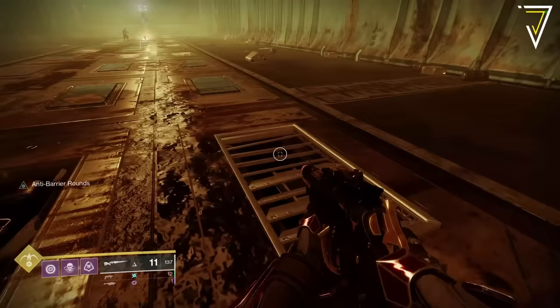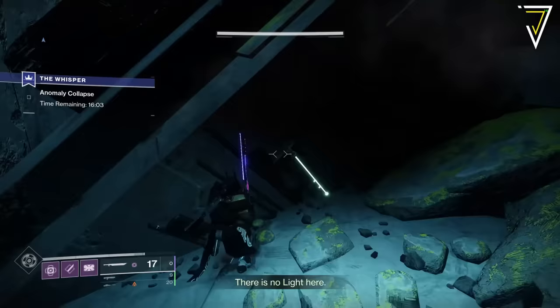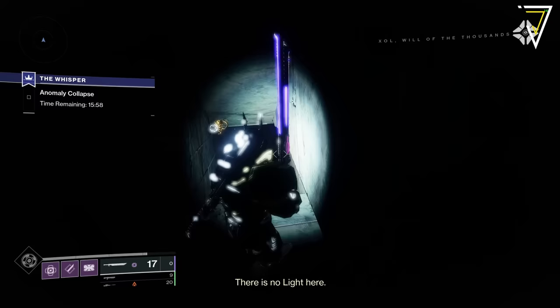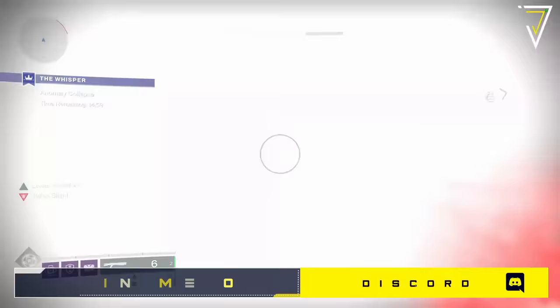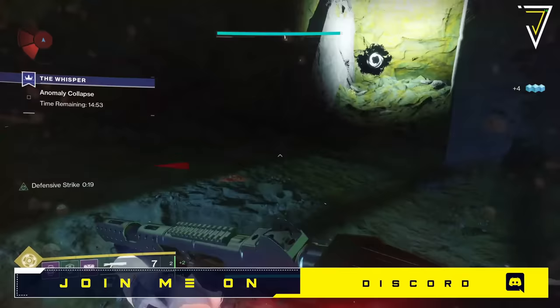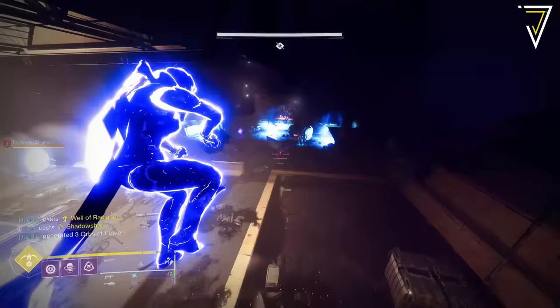Moving on to the exotic mission rotator: for the upcoming week, two exotic missions will be available — Presage alongside the return of the Whisper of the Worm mission, taking place over on Io. To gain access to Whisper of the Worm, you'll need to speak to Eris Morn. As this mission is part of Into the Light, it's free and available to all players. The Whisper of the Worm exotic sniper rifle has been updated and is now craftable, with new secrets to find and updated catalysts.